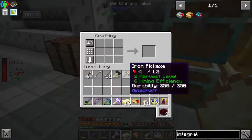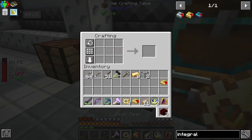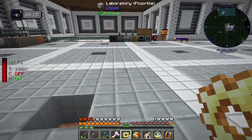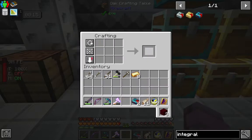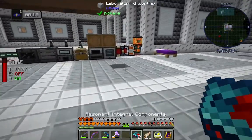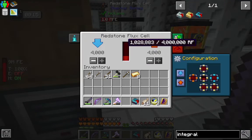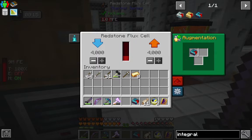Let's go ahead and craft up some lumium gears. We're going to need two more. We'll put these together and throw one in here. So now it'll hold four million — right back where we were before, but we've got more slots. We're not done.